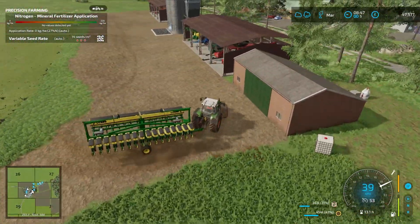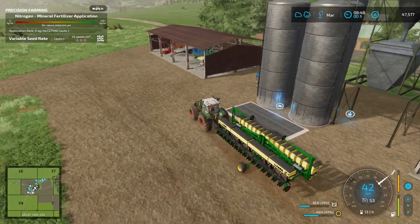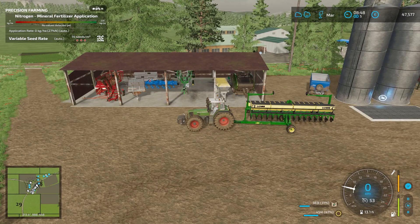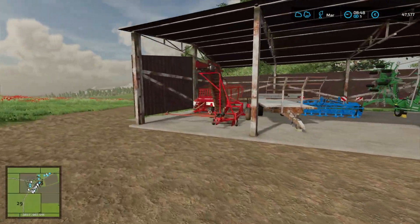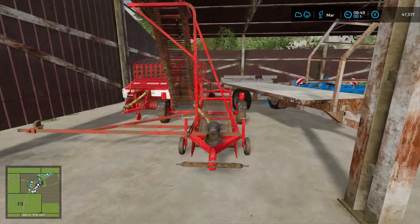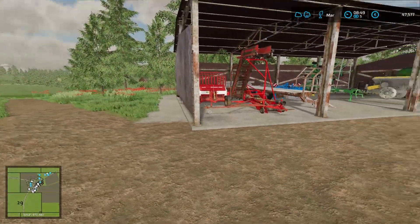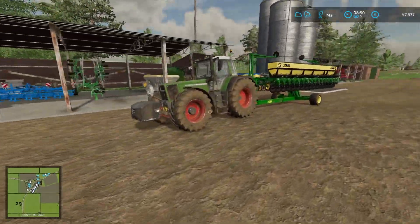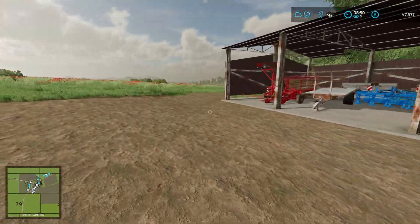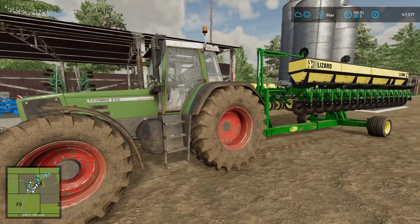We've got to find a place for this planter to go — we're kind of running out of space here. It is pretty wide, so I think I'll need one free bay. The forward dragon is really not being used anymore, so I think we're going to get rid of it. Maybe we'll just have to build another shed somewhere. I think this is a good time to end today's episode. Hopefully you've enjoyed it — if you did, you know what to do. I hope to see you in the next one. Bye-bye.